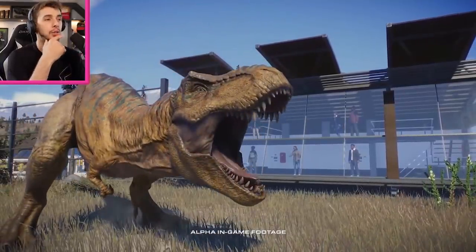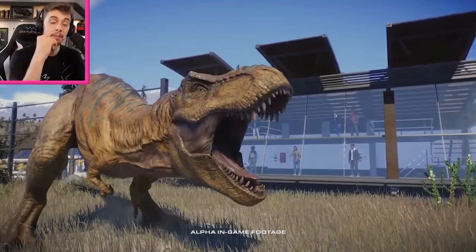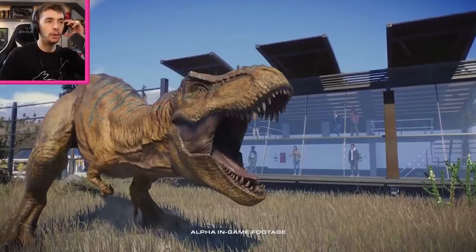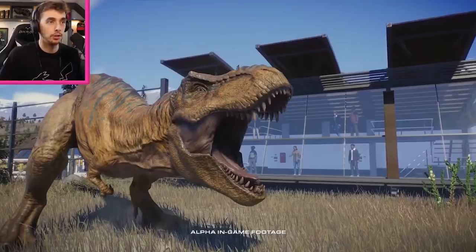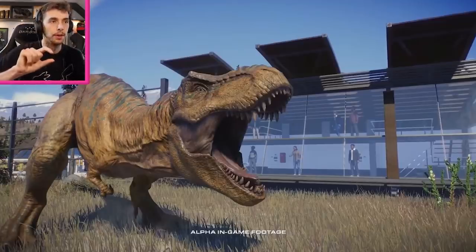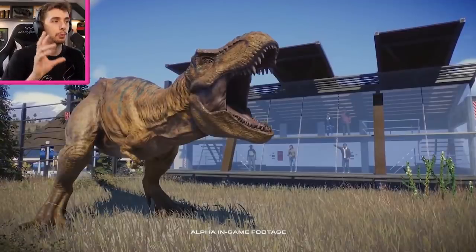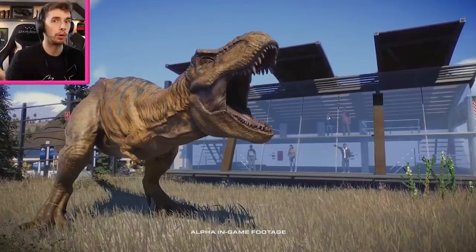We've got a T-Rex sporting a new colour scheme which I've never really seen before. I feel like we're going to be able to design a lot more of the aesthetics. We could kind of do that anyway, so are they going to add more varieties? A bit like with the buildings you get a colour swatch tool so you can be very precise with the colour. Can you do that with dinosaurs? It would be interesting to see — like if you made a dinosaur that was all red, maybe it would be more aggressive or something.